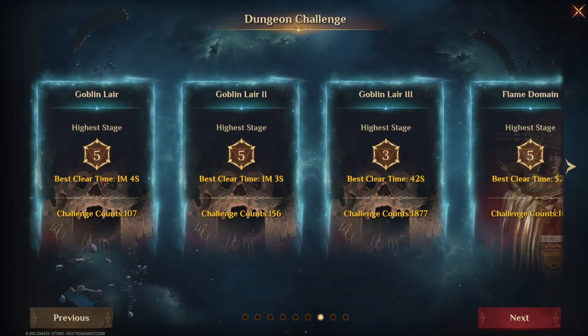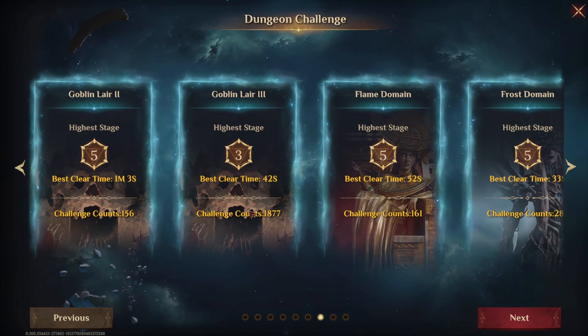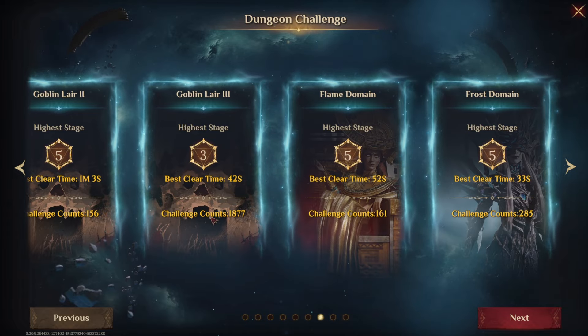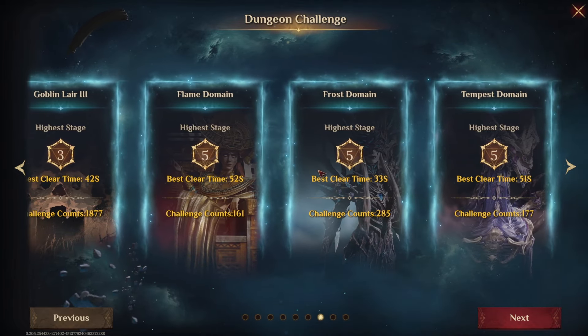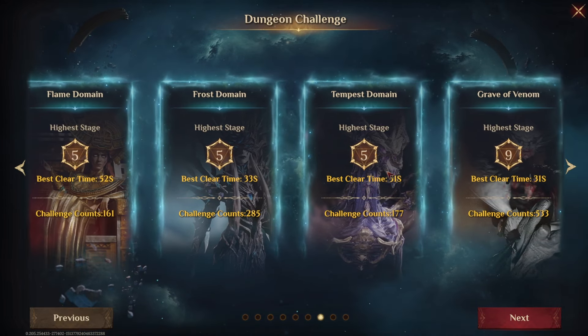In terms of dungeons: Goblin Lair Stage 5 — that's a normal one. Stage 3, 42 seconds of the highest level of Goblin, 1,877 times. Flame Domain Stage 5, Frost Domain Stage 5, Tempest Domain Stage 5 — all of those are fairly straightforward.